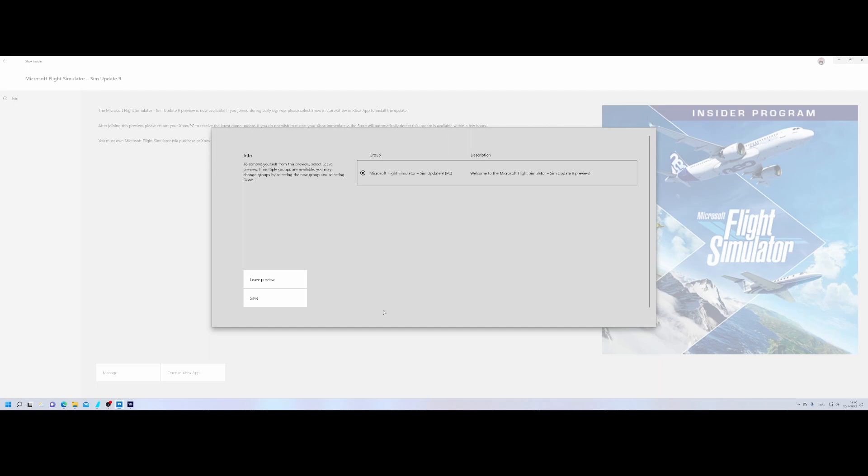Once you've done this and hit Save, it will probably re-initiate a reinstall of Flight Simulator, so take that into account. However, the good thing is that once you start Flight Simulator you can do exactly the same trick — click the Browse option, go to the folder where you stored the packages, and it will save you hundreds of gigabytes of downloads.